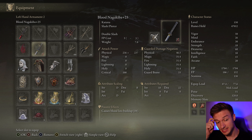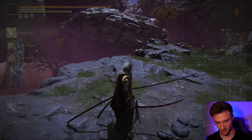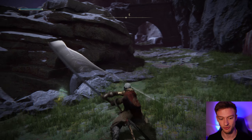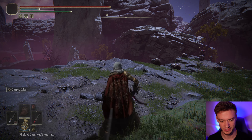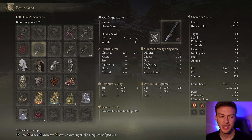In the offhand, I like to have a Blood Nagakiba, because this also can be somewhat like the Rivers of Blood. The Double Slash has the same animations, and the Nagakiba is very large. If you don't want to go with the Corpse Piler, which uses a bit more FP, you can just use the Nagakiba. You can also go with the Uchigatana in the offhand, and that's a pretty easy weapon to get.